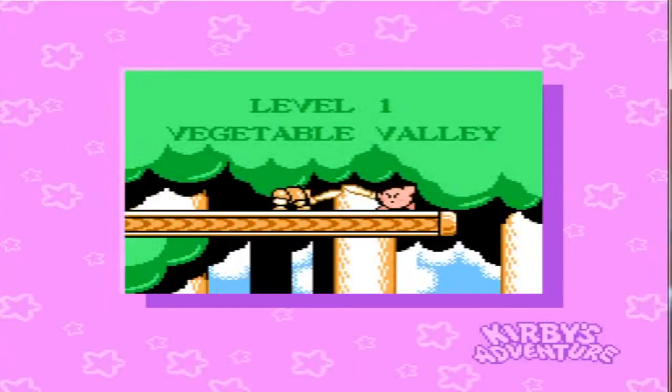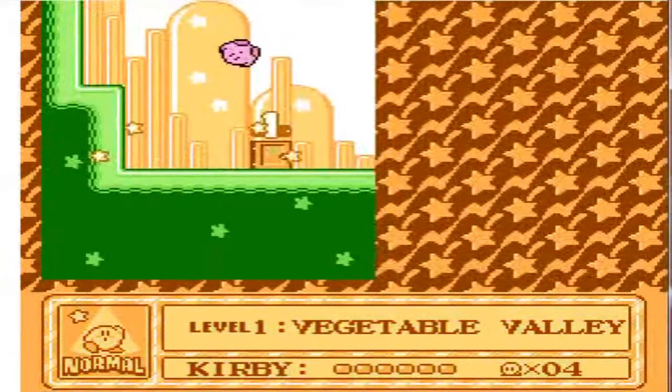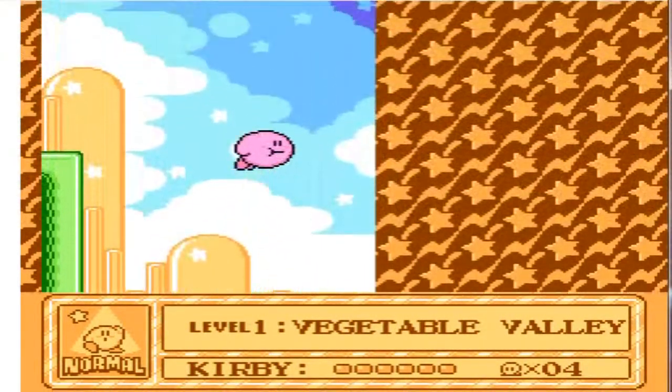This is level one, Vegetable Valley. Kirby and Kirby are fighting — Kirby's got no sword, so he just swallows the sword and grabs it. Yes, this game is actually the first Kirby game — Kirby's Dream Land doesn't have it — where you can do copy abilities, steal other enemies' powers and stuff like that.